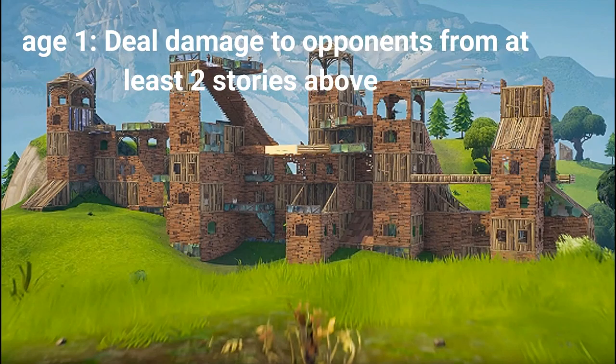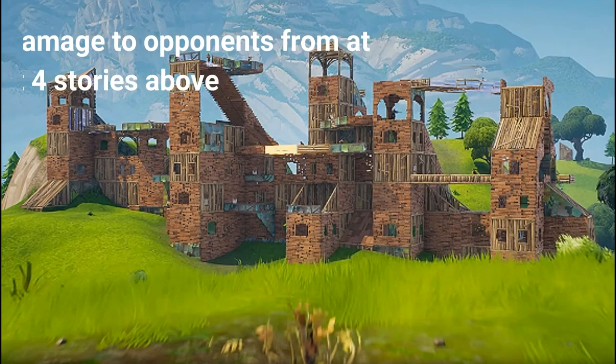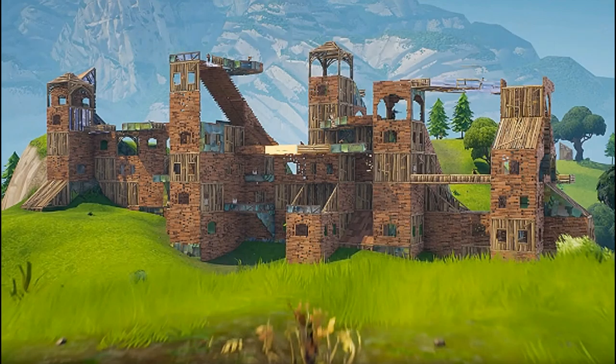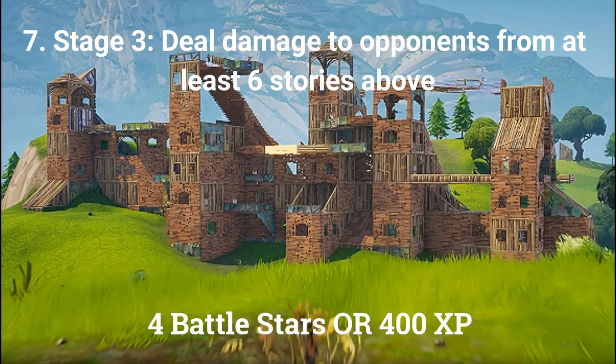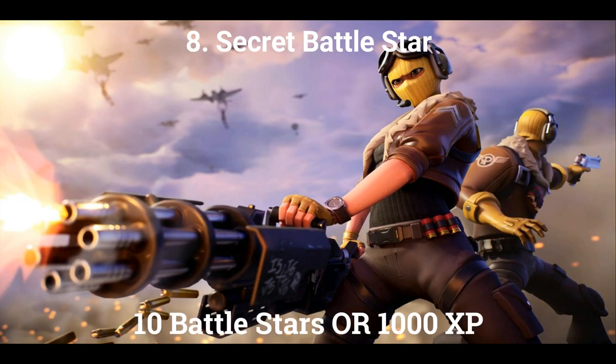The seventh and final challenge is another stage challenge. Stage 1 is deal damage to opponents from at least 2 stories above, worth 3 battle stars or 300 XP at tier 100. Stage 2 is deal damage from at least 4 stories above, worth 3 battle stars or 300 XP. The final stage is deal damage from at least 6 stories above, worth 4 battle stars or 400 XP. If you complete all challenges and every other previous week's challenges, you can unlock a secret battle star or secret banner. This week it's a secret battle star and its location will be revealed in the details.